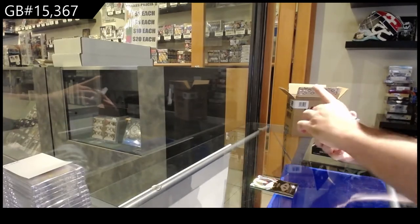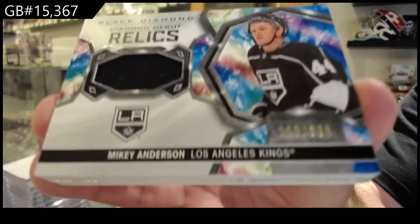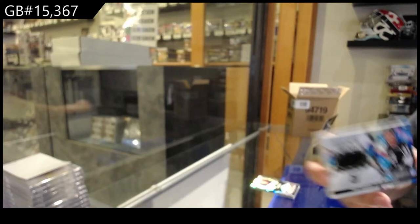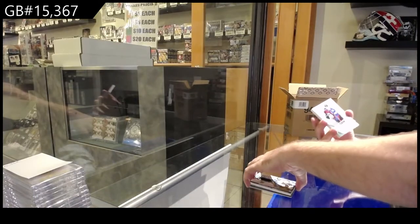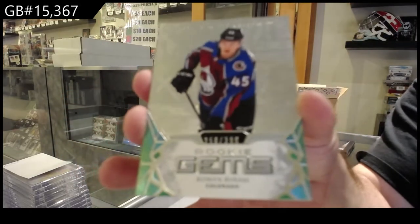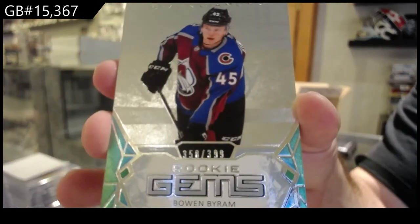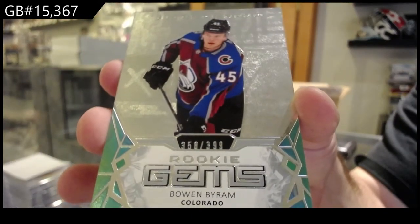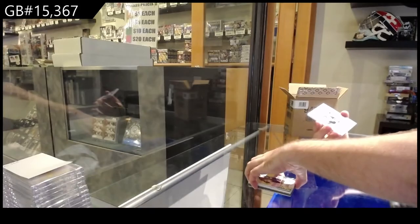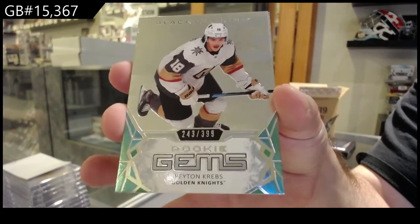We've got a diamond debut relics of Mikey Anderson to 399. So again, if you guys capitalize on that three-spot deal, let me know — automatically you'll get the pack, that's how easy it is. For the Avalanche 399, Bowen Byram. For the Vegas Golden Knights 399, Peyton Kreps.